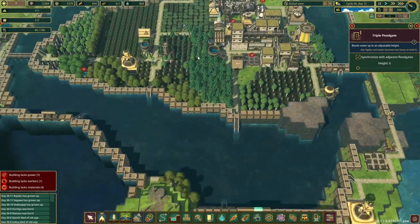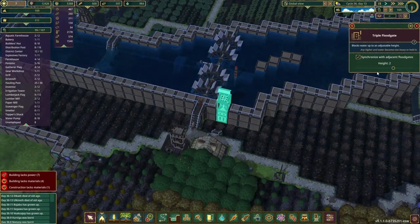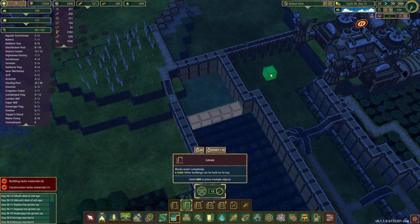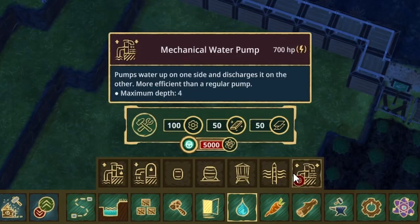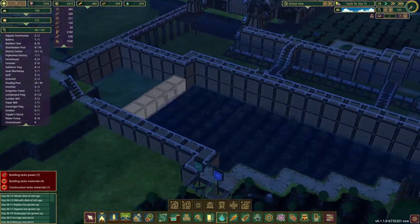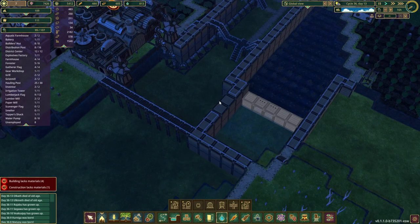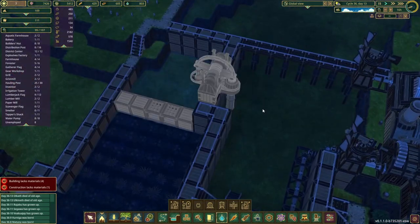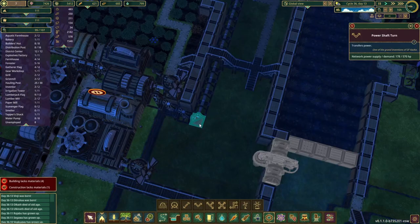Something we are going to do today: I want to put a couple of dam pieces in here and build a levy. That'll mean we can hopefully get rid of this gate. What we want to unlock is the mechanical water pump - it costs so much. I want to put it up here if we can. I hope it'll work but I'm not convinced, because it takes a lot of power, which means we need shafts to actually power it.